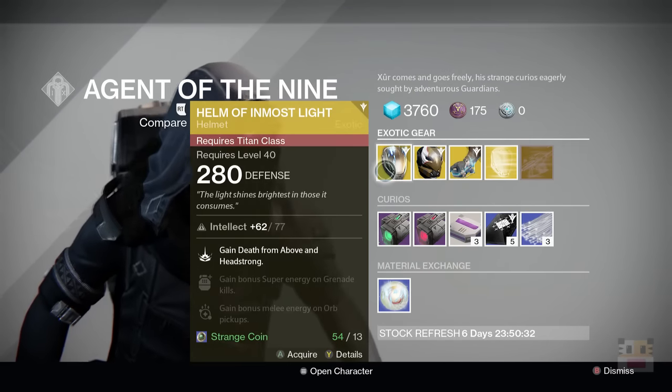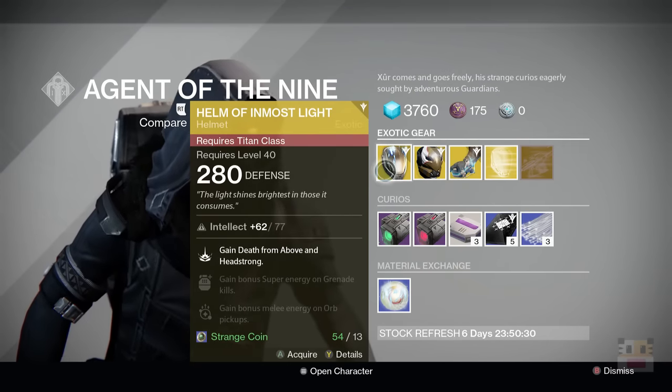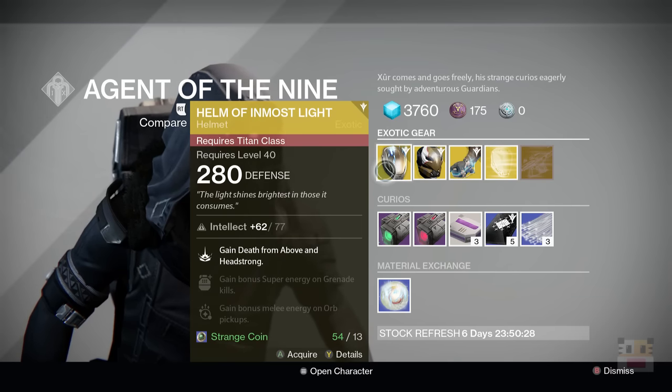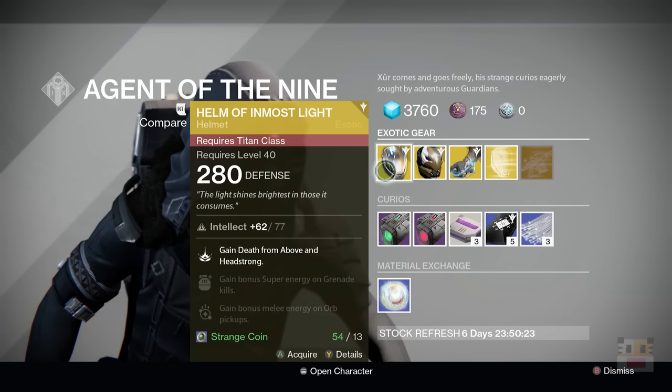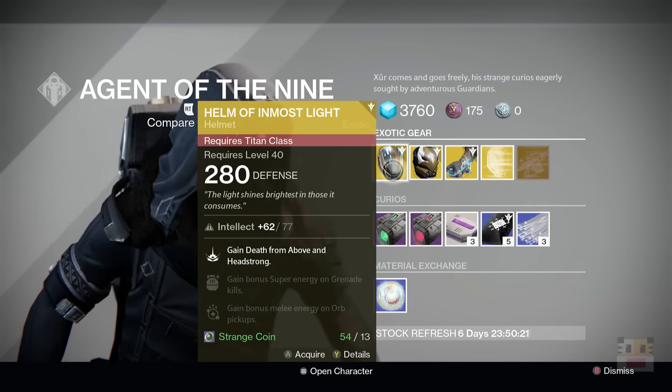It's really up to you to decide. First and foremost, we have the Helm of Innermost Light, which gives you Death from Above and Headstrong. Good for a smash class. There haven't really been any smash classes lately for the Titans, so I just kind of skipped that one.